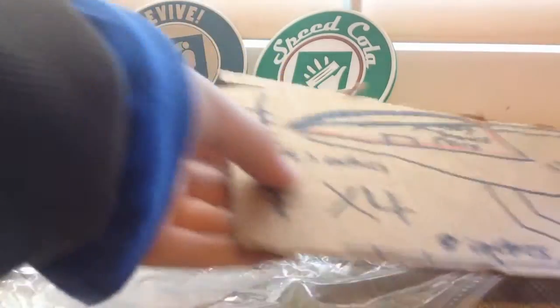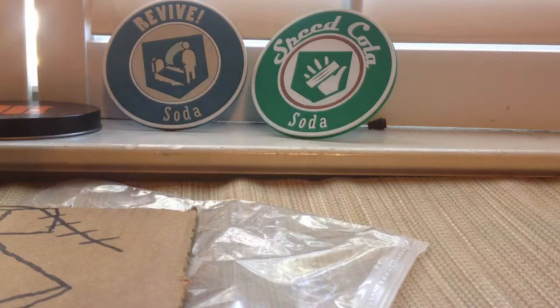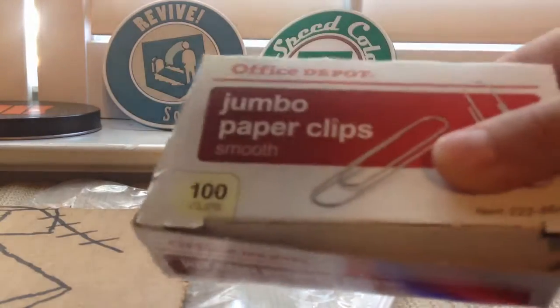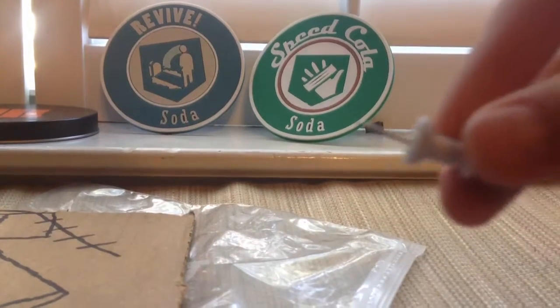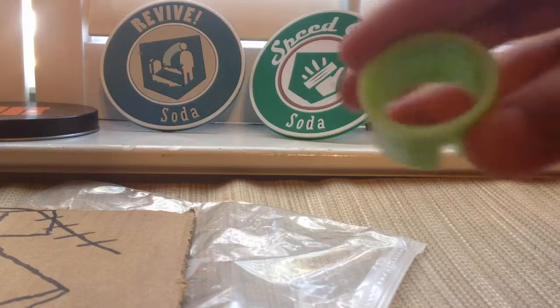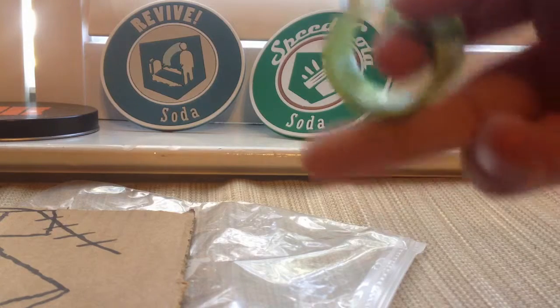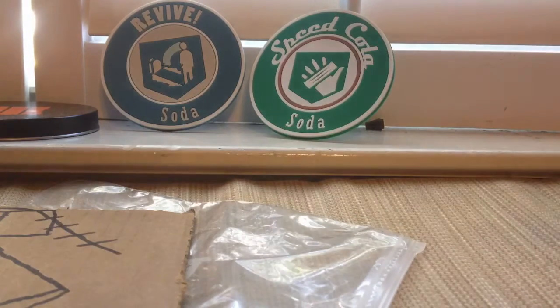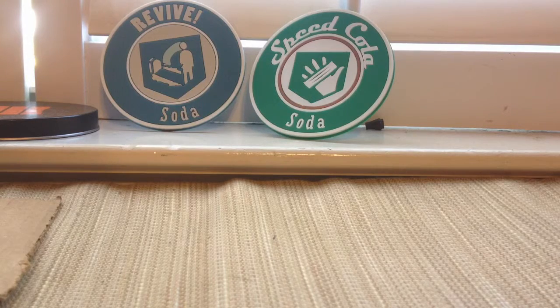Hey, what's up guys, it's Tasty Jug. Today I'm going to be showing you guys how to build the Discord from Zombies in Spaceland — probably the hardest gun to get. I'm going to show you how to build it in real life. Supplies you're going to need: some jumbo paper clips, cork, four thumbtacks, a round thing like a ramen soda cap, three pen lids, some old white tape, cardboard, a plastic bag, and some paints.